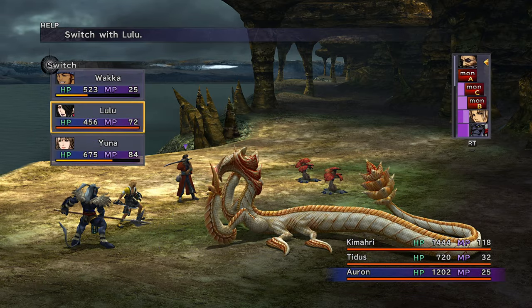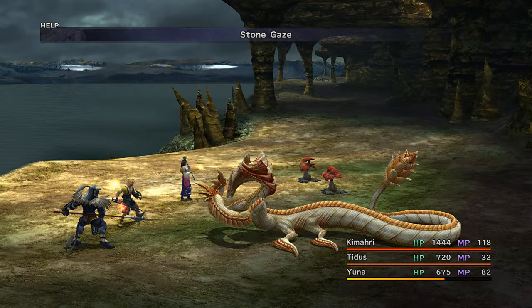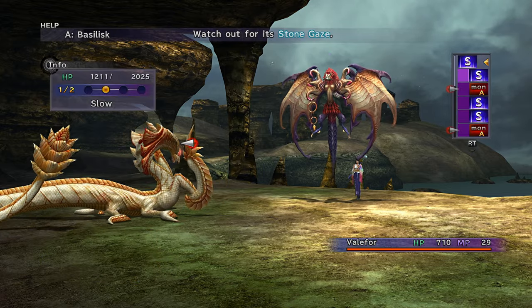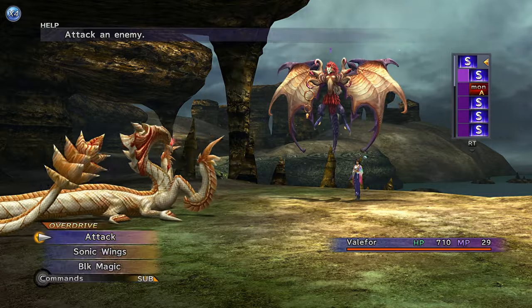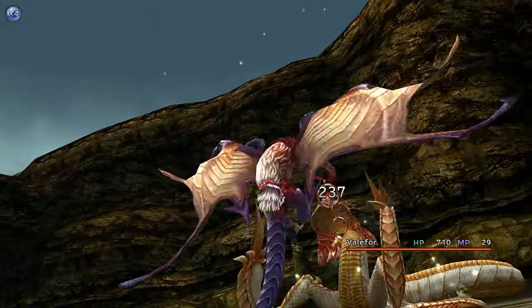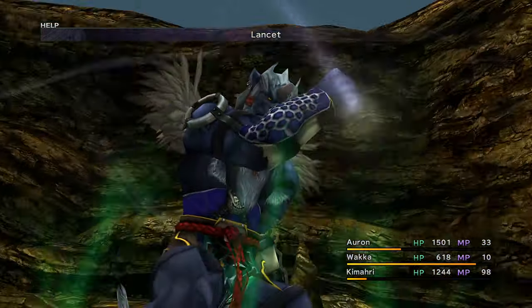Once Yuna has Stoneproof, put her in battle right before a Basilisk attacks. If it's giving you trouble, Valefor is untouchable. Make sure Kimahri uses Lancet so he can learn Stone Breath.